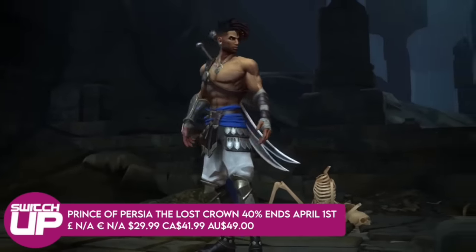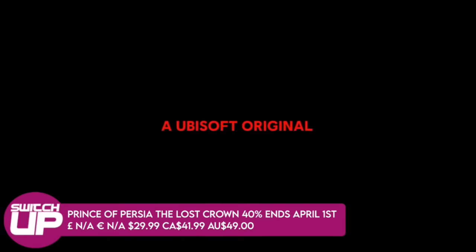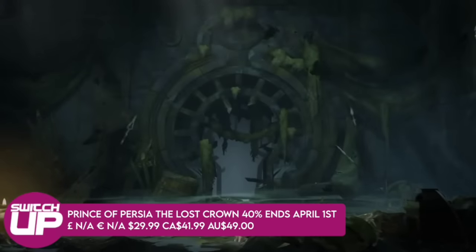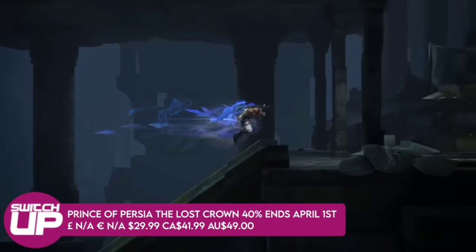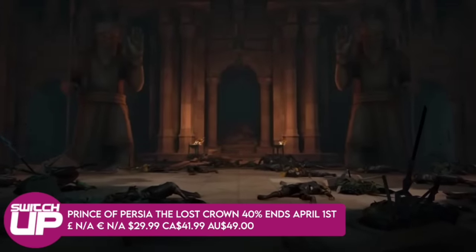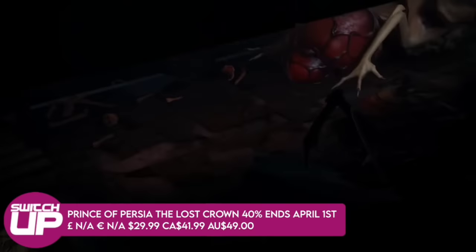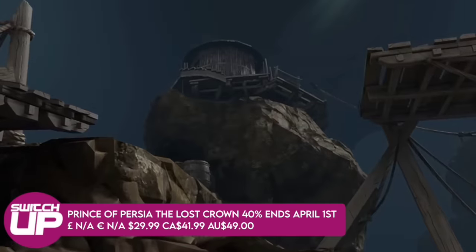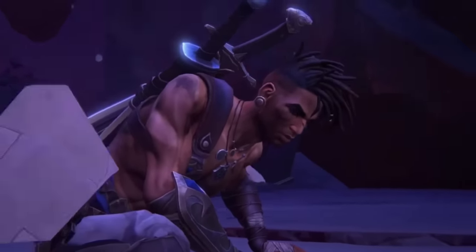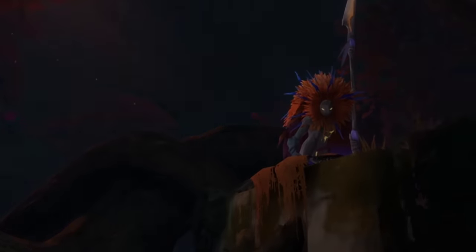First up, and to no one's surprise, Prince of Persia: The Lost Crown is down 40%. They've done the same on every other game they've had on Switch very quickly. The percentage of discount is actually a little bit surprising — that's a massive chunk off, particularly when it only came out about two months ago. They took Prince of Persia in the Metroidvania direction and it suits it perfectly. It still has that really fast-paced, slick combat, a nice art style, and runs at 60 frames per second on Nintendo Switch. We absolutely loved it in our full review.